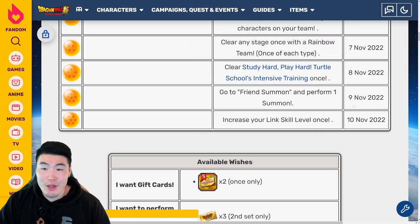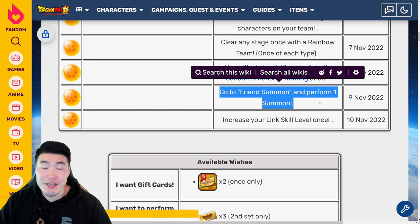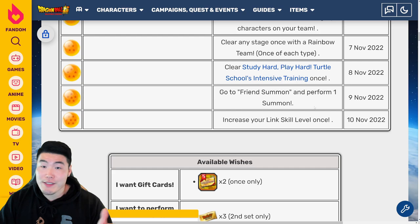For the 6-star Ball, available on November 9th 2022, go to Friend Summon and perform one summon. So just do a Friend Summon — a single or a multi — and you'll get the 6-star Ball.